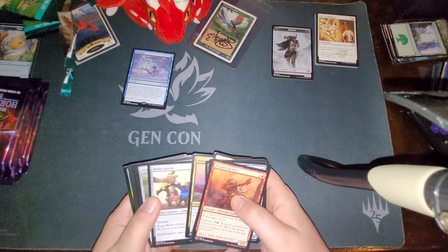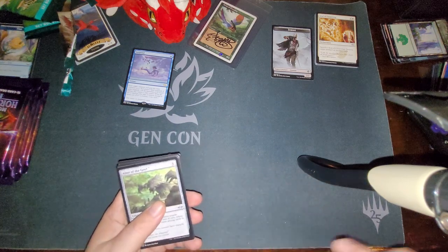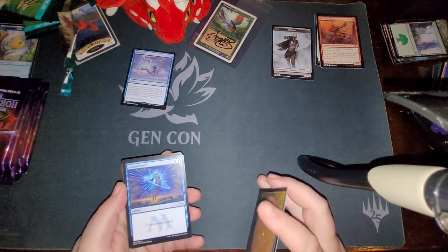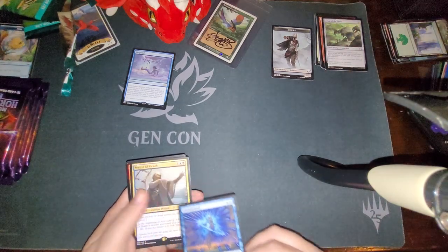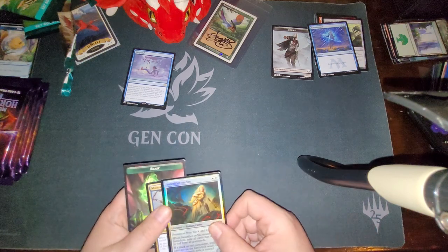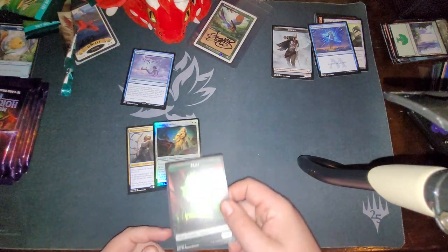Commons — I don't want to bore everybody with our commons. We have our three normal uncommons. There's our reprint slot — a Counterspell. A Master of Death. Sanctifier en-Vec for a foil rare, actually. So a double rare pack. And a Beast Token.